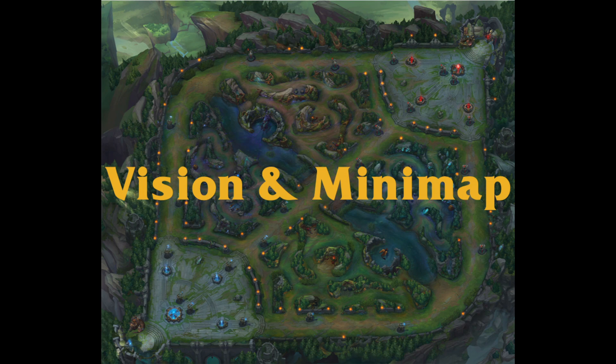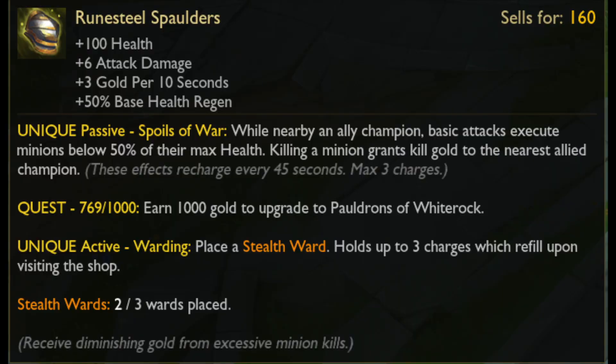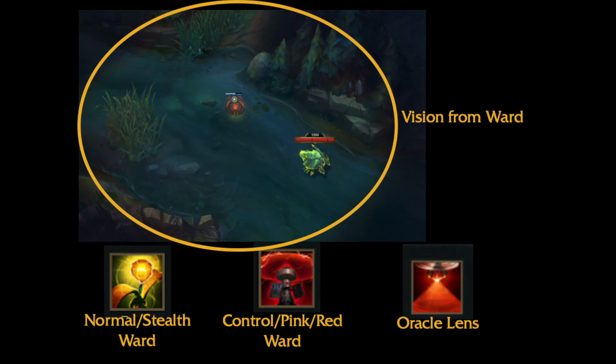Vision is critical in the game. Dropping wards and clearing out enemy wards are critical in securing a win. All players are responsible for warding and clearing wards. The support player will be able to drop more wards than other players once their support item quest is completed, and the jungler should clear wards as often as possible as they roam through the jungle.